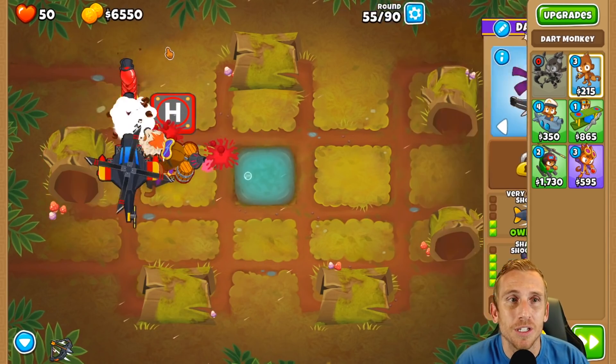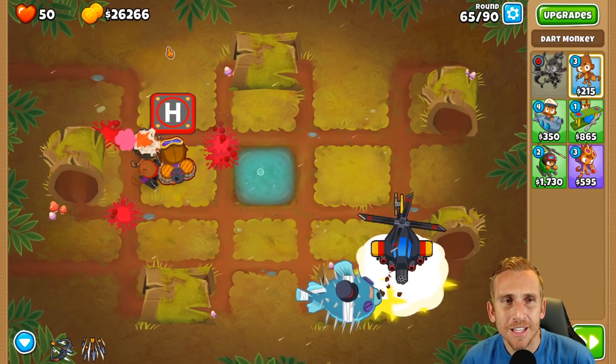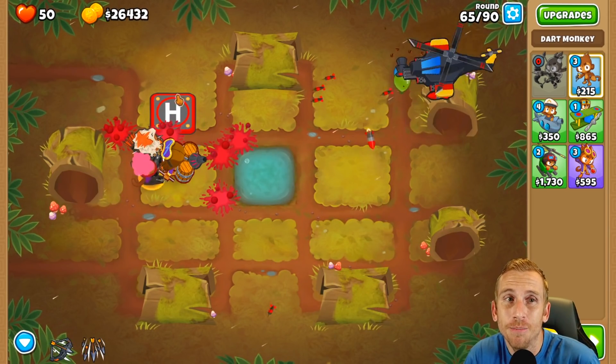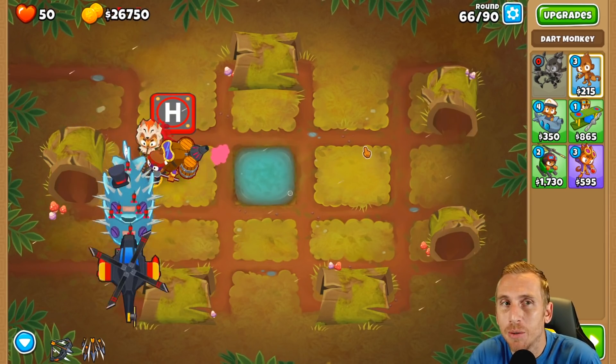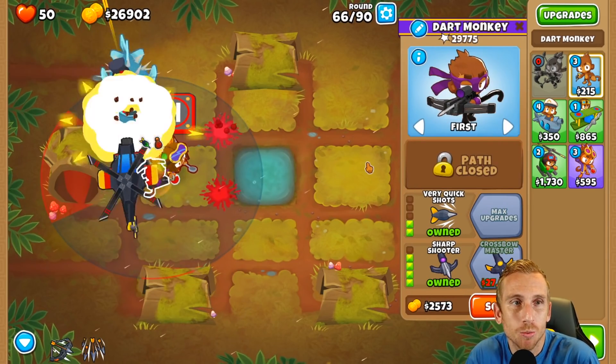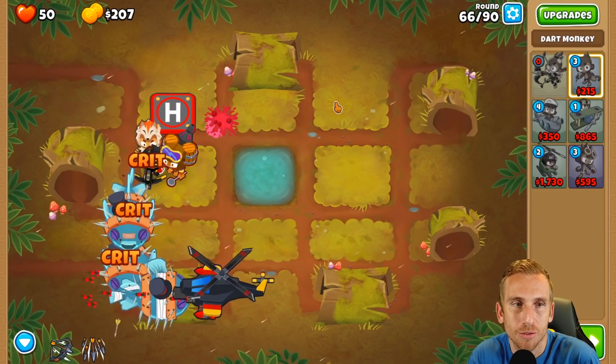Let's jump up to this crossbow master and finish off Logs. Actually, I take back what I said - I think the crossbow would have been faster. This Apache is just struggling on these Moabs and taking way too long to pop them. We're not going to lose lives or anything, but as far as speed goes, crossbow is way more effective.